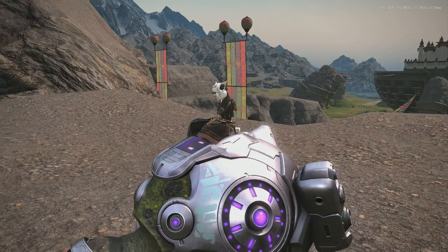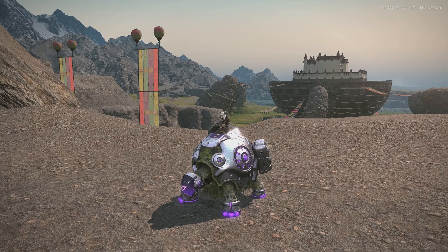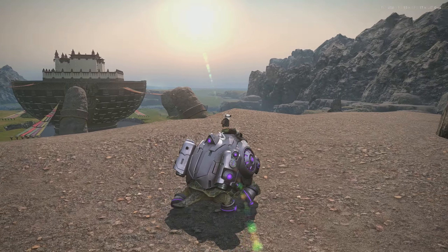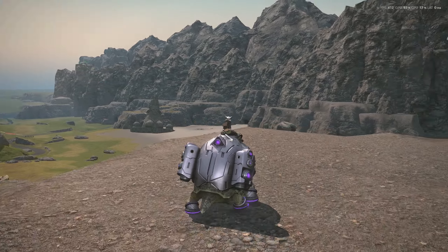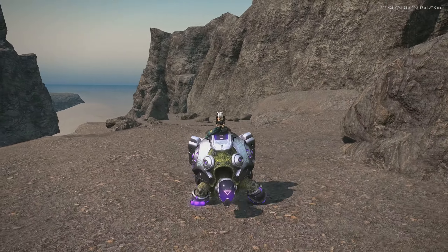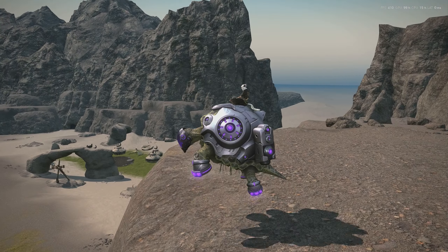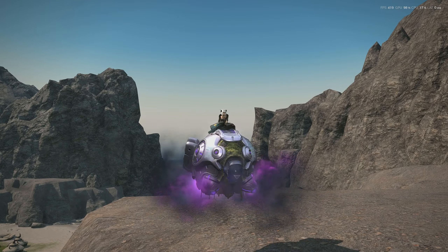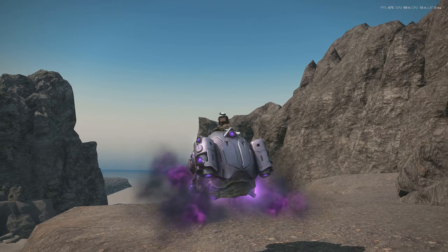It looks absolutely fantastic. You might have seen people flying around in this already. 3,200 knots isn't that hard to get, especially with the hunt trains and those multiple instances per zone. What a fantastic mount. It comes with all of those lovely texture updates for the base model, as well as this armoured version. It's got these two rocket motors on the back there, which looks absolutely awesome, and this neon decal here.